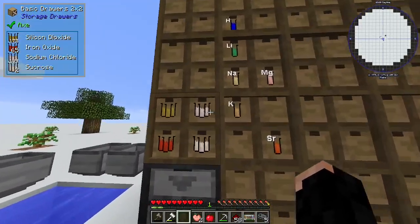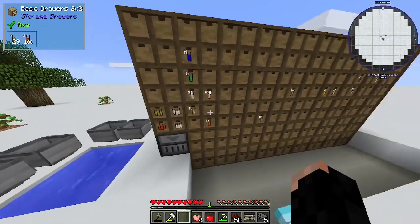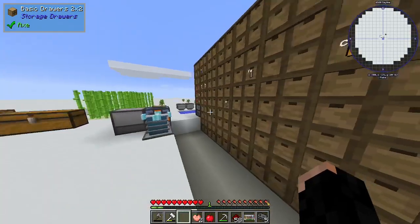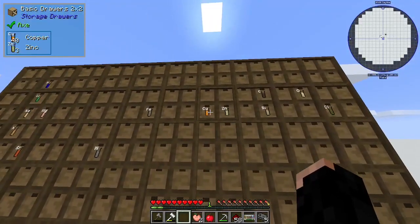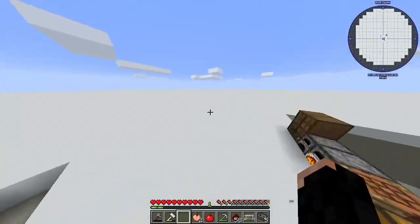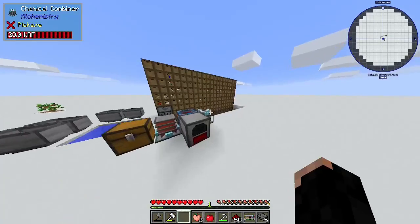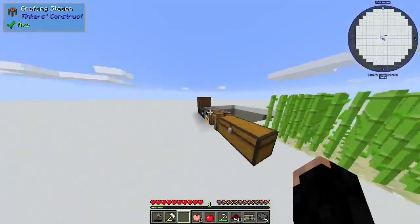We also built a Drawer Tower for all the most common compounds we need. We now have Strontium and a good supply of Tungsten, Iron, Copper, and stuff like that. We basically made a few stable ways to produce these very useful elements.